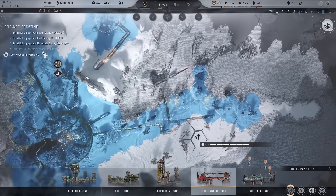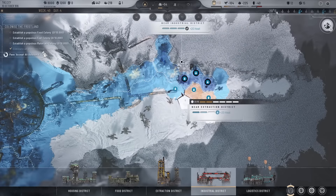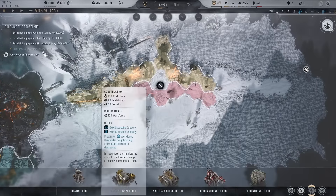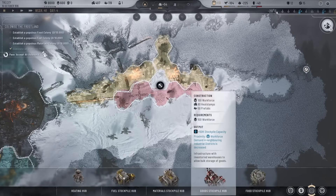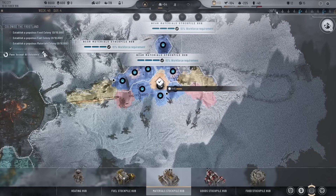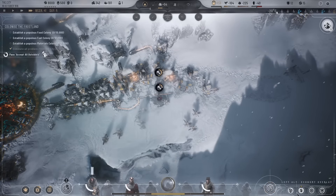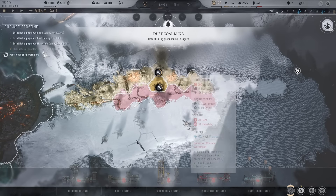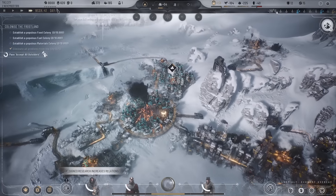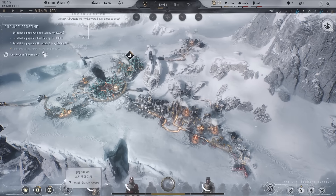I spot a nice area for a hub, so let's see if we can get one of those in — a material stockpile hub in there. That reduces workforce all over the place which is good. I'm going to need another industrial district because once we've got more people coming in, we're going to have massive goods demand.